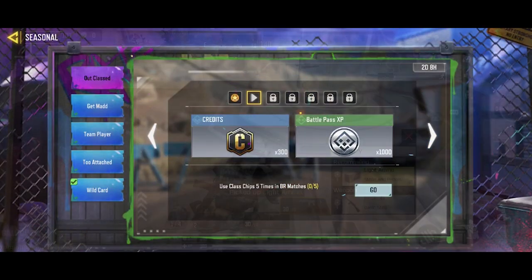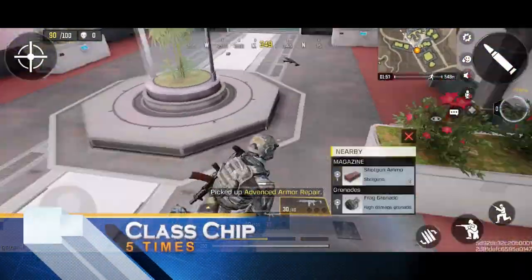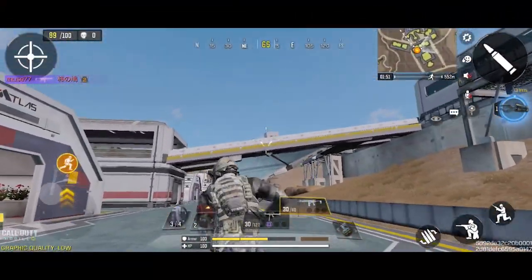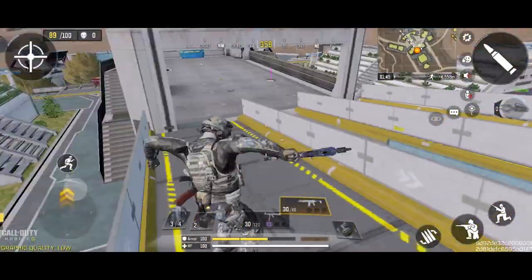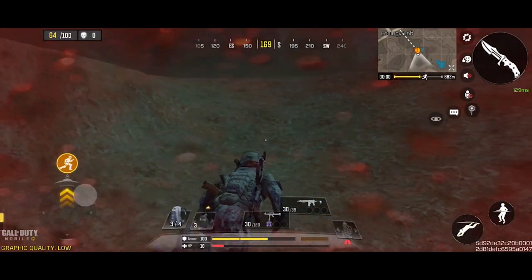Our first task is to use the class chip five times. The class chip is on the right side — I have the grapple as the class chip. You just need to use it five times like this. Now to end the game you can drown, just like this.